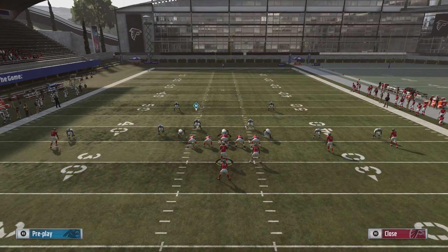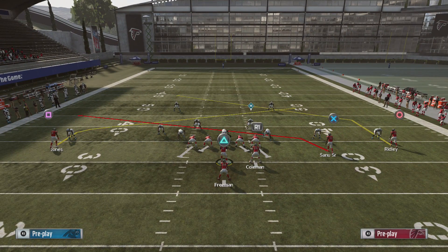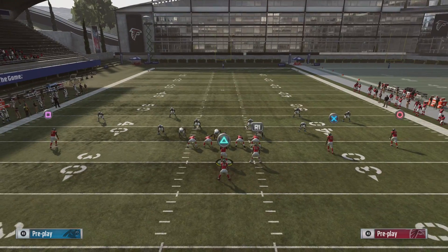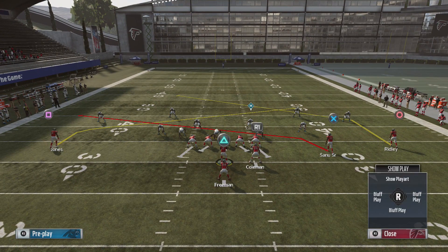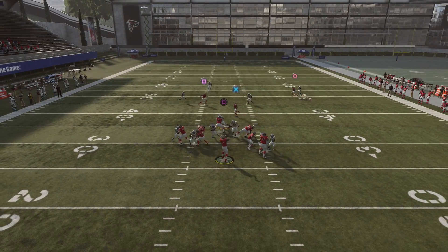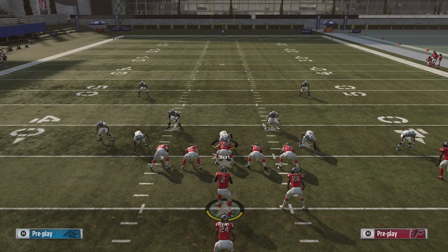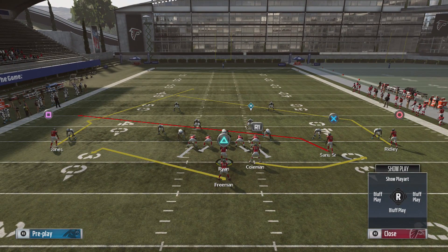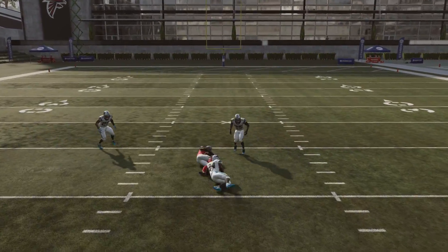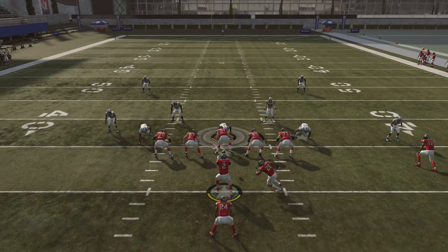Versus the blitz, you still have two running backs back there to block, so you can block and have these guys run across the field. I don't like the double move versus blitz - it just takes too long. Put them on a slant and you can hit that post all day. Any type of man coverage they have, if they have to check that route, it's going to get open every single time. If your quarterback can make the throw, you're going to hit it literally all day.